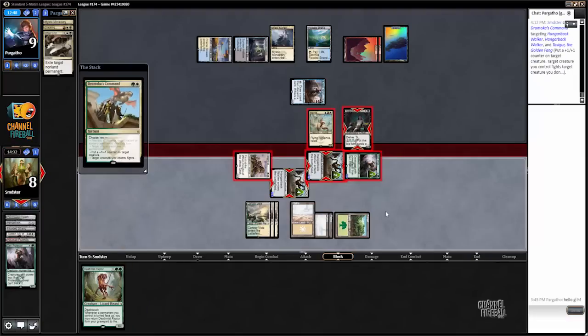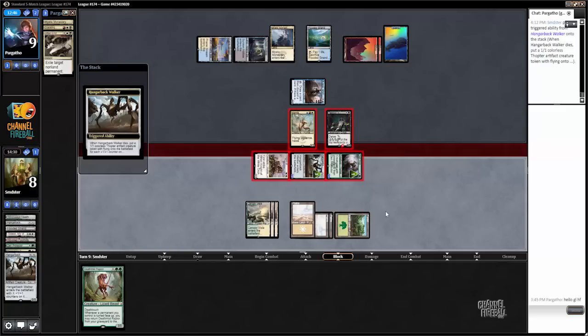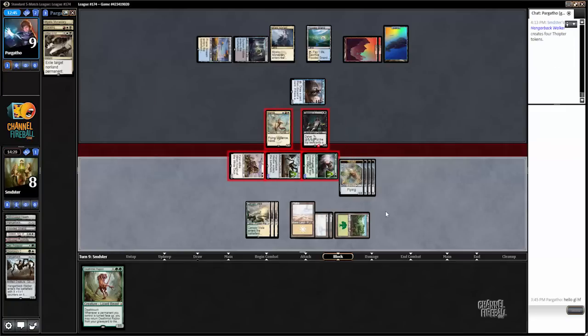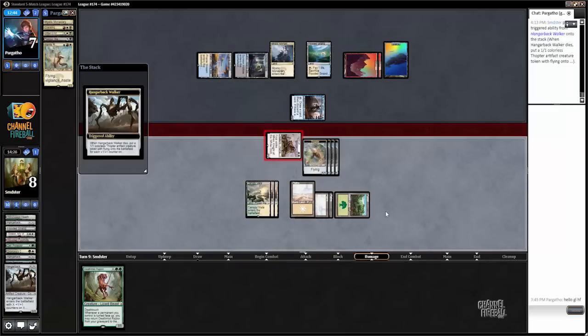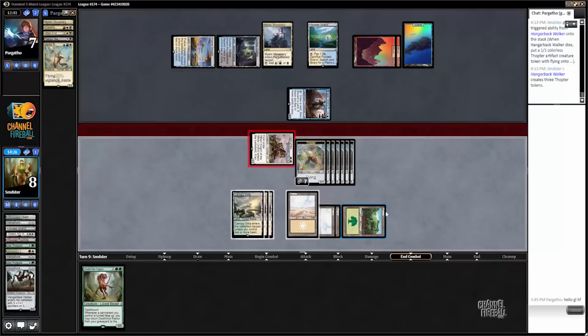Obviously if he has Dispel or whatever it just doesn't matter, but we still have some blockers out of the deal. Now we just have a huge Air Force. In fact, I think our Air Force is so big that there's not a lot of point in playing Deathmist — I think we're better off holding it just in case, because the only way he gets back into this game is with a Wrath.